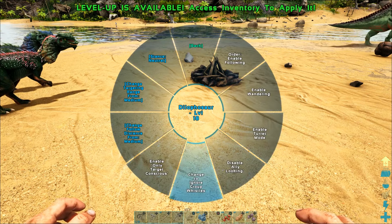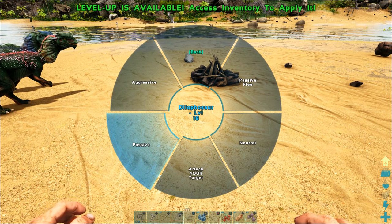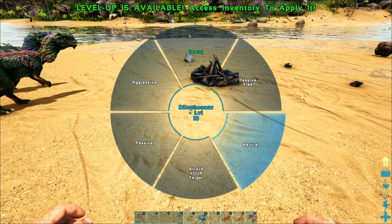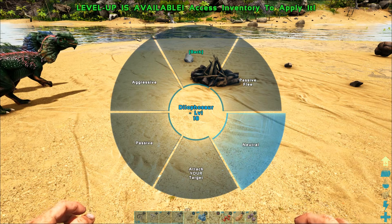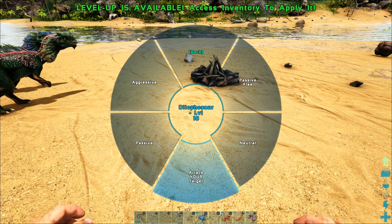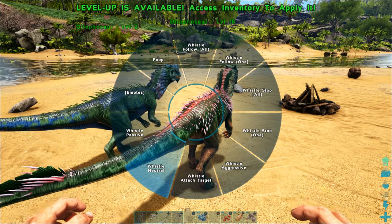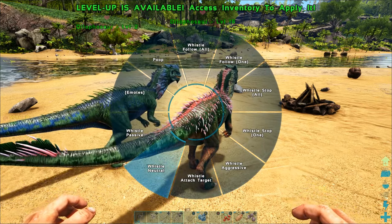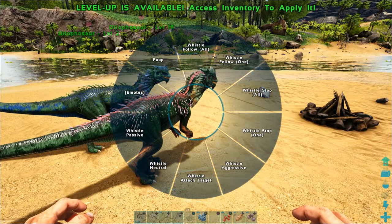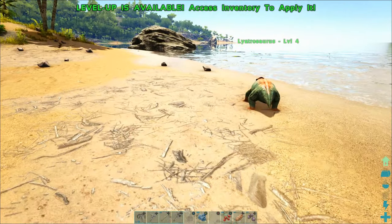On behavior, I can also change her stance from aggressive, passive, attack my target, or neutral. Aggressive means she'll attack everything that comes near; passive means she will attack nothing. Neutral means if I get attacked or one of my dinosaurs gets attacked, she'll fight back. Attack my target means every time I hit something with my weapons, she should start attacking it. I can also whistle neutral if I want my dinosaurs to not attack anything — that's a very good thing to do with that Lystrosaur, because it's only good for laying eggs and giving a little experience boost.